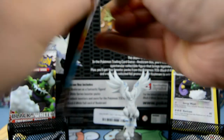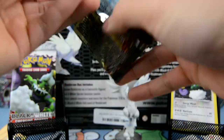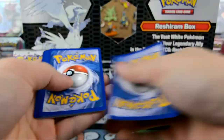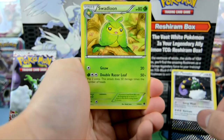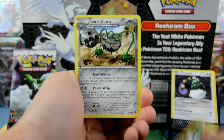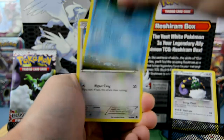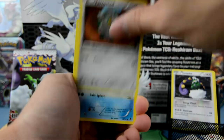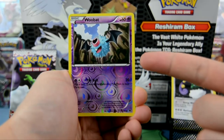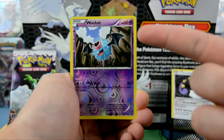Third pack — we got a Swadloon, Sawk, Ferrothorn, Basculin, Patrat, Ferroseed, Ducklett, Sewaddle, VS holo Woobat, and our rare is...